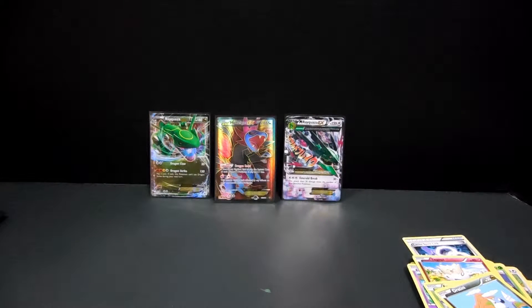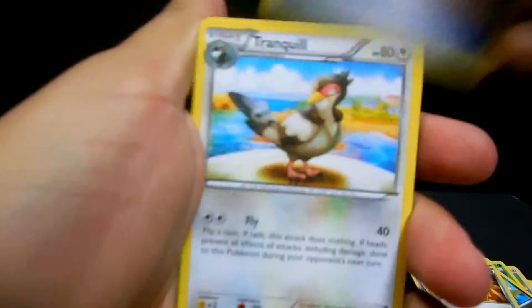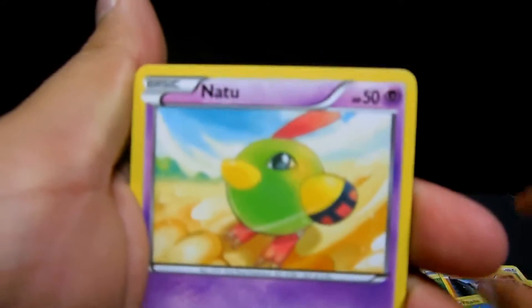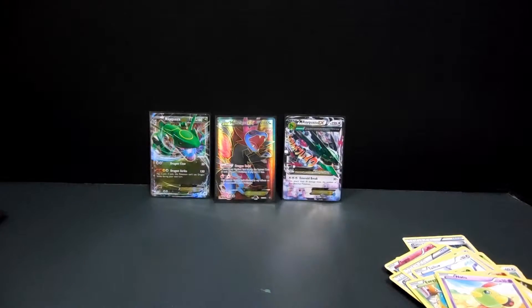Oh, I can't open this pack - yeah, yeah, got it! Alright guys, we have a Trainer's Mail, Rayquaza Spirit Link, a Tranquil, a Talonflame, an Exeggcute, Hawlucha, Pikachu, Natu, Hawlucha again this time as a reverse, and a holo-less Klefki. Sweetness.